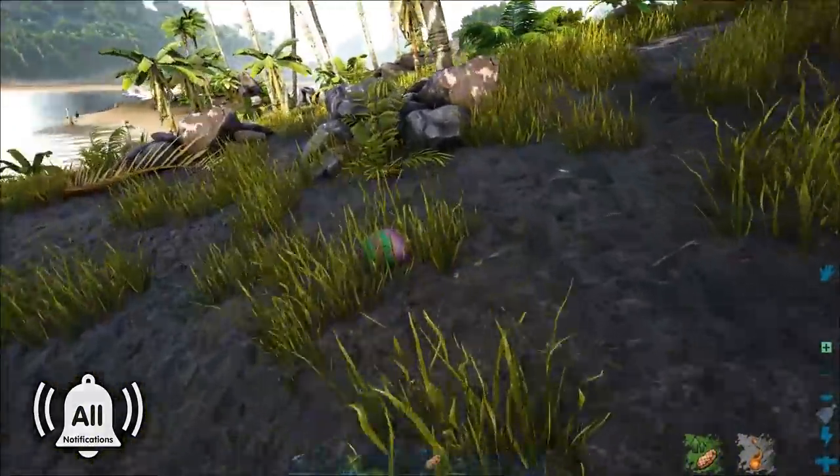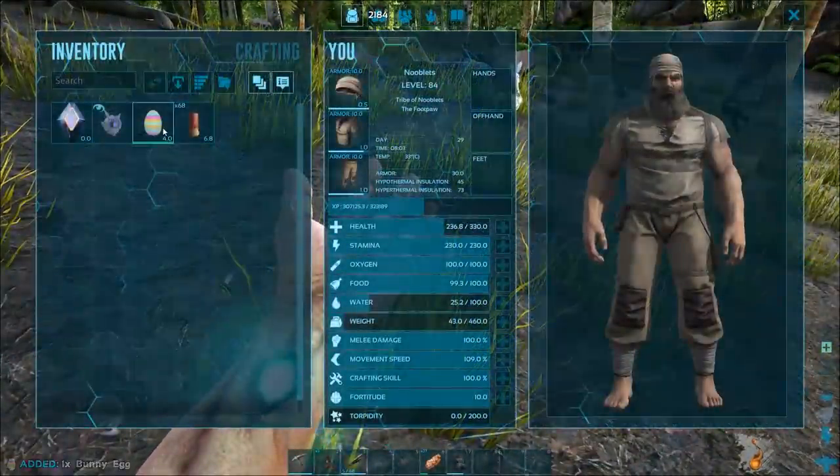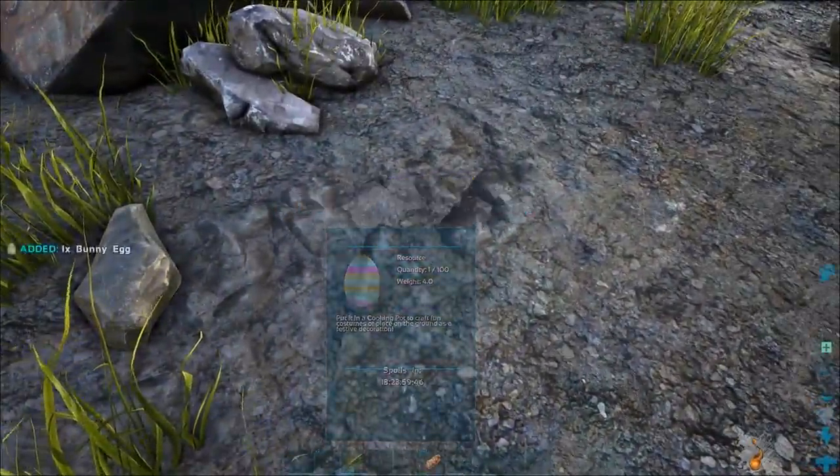Follow the dodo around and it'll drop an egg. You need to collect a lot of these, then put them in a cooking pot, then you can build the skins with them. The dodo will keep dropping eggs every few minutes, you just have to keep following them around for a while.